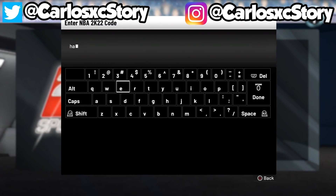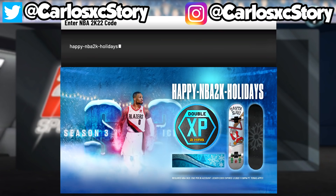The next locker code is for the MyCareer people — if you play MyCareer or Park. The code is HAPPY-NBA2K-HOLIDAYS. This one gives you a 2x XP coin for MyCareer and Park, plus a holiday skateboard for your MyPlayer. It won't show up in MyTeam since it's for MyCareer, but still put it in — it's another active locker code you can use right now in NBA 2K22.